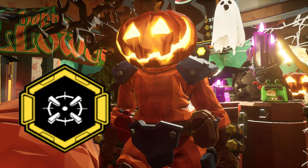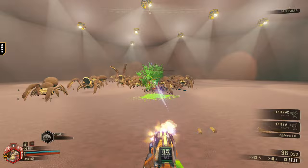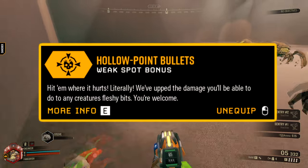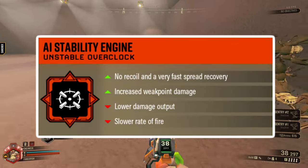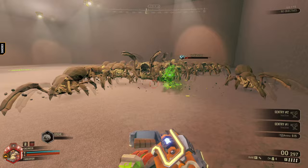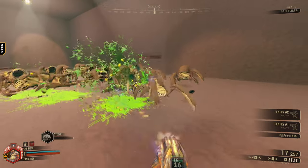Hyper Alloy assembly is amazing — but that's all I can say with a straight face. Hyper Alloy has a similar upside to AI Stability Engine, that being the weak point bonus damage, but Hyper Alloy doesn't have the downsides of lower damage output and slower rate of fire like AI Stability. Instead, it has a huge amount of recoil and less ammo.